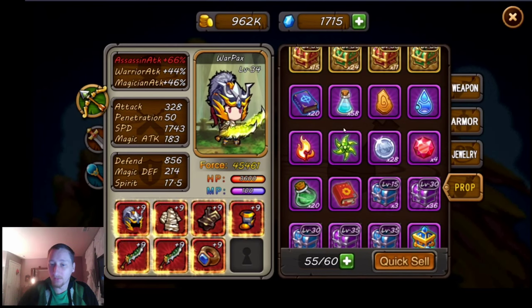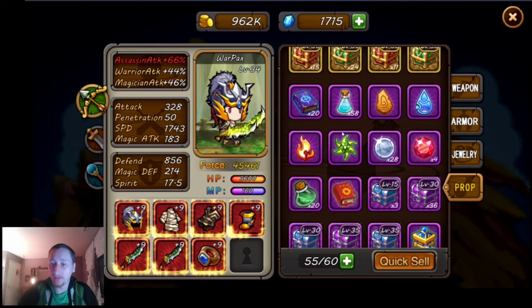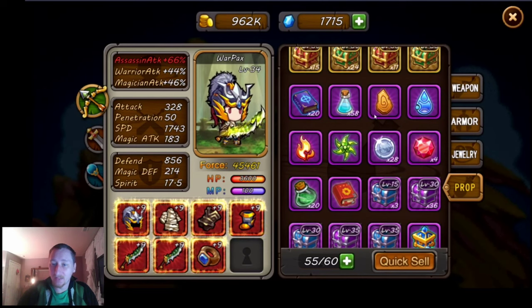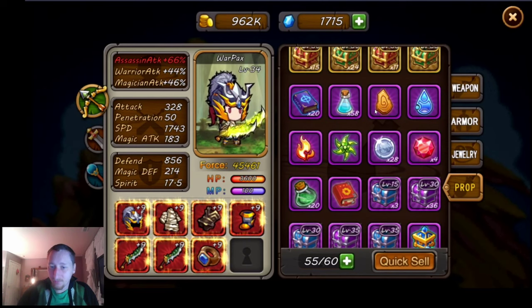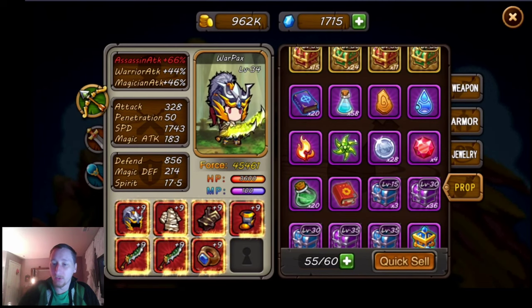This is for a new system for the pet evolution that they've added. There's fire, earth, water, and wind. I'm always getting fire and wind mixed up — I wish they looked a little more different. But you can use these elements to evolve your pets.